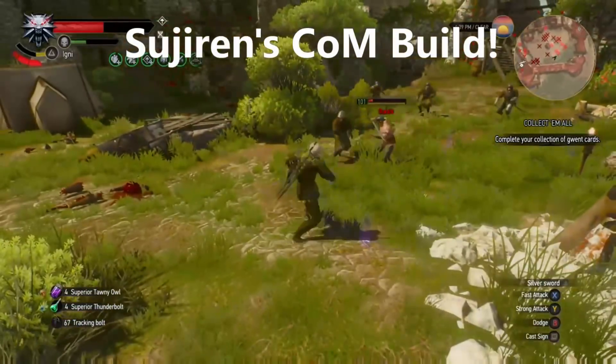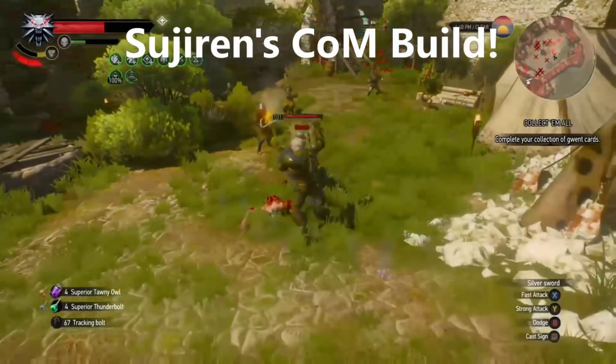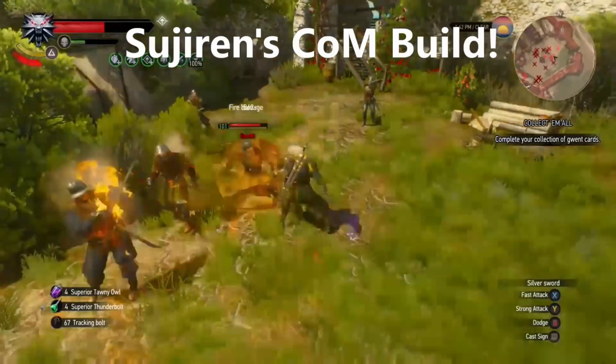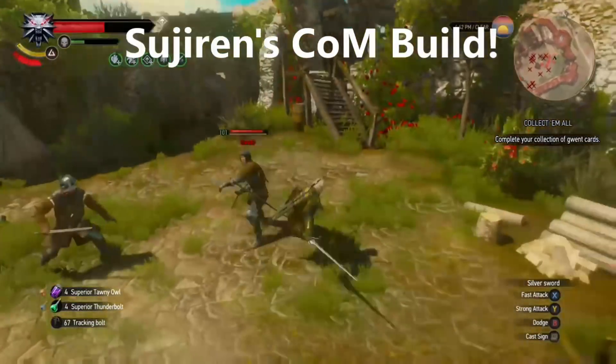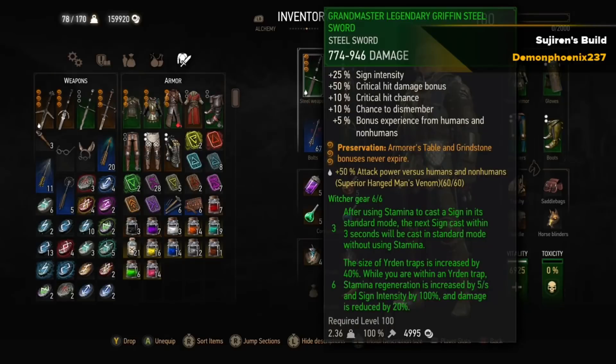Hello, this is Demon Phoenix with another Witcher 3 video. I have reached level 100 in my New Game Plus playthrough for the one I've been doing through the walkthrough, where I've got level 100 Witcher gear and so I can get back to doing a couple of build videos. This is one I've been wanting to do for a long time — Sujuren's build. Sujuren is from Reddit and he posted a really detailed post about a Conductors of Magic endgame sign build, which is very interesting because signs are useless in New Game Plus. The thing about Conductors of Magic is it adds a set amount of damage, and I thought that wasn't very much use — but I'll show you why it is just a little later in the video.